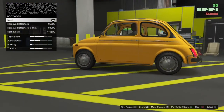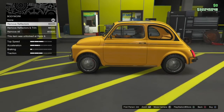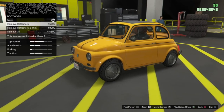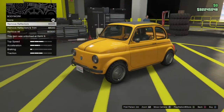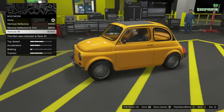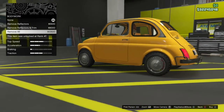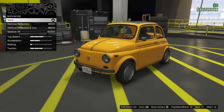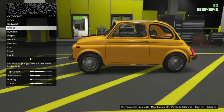Let's get into the customisation. We'll slap on full armour. Then for body upgrades, we can go for none, remove reflectors, remove reflectors and trim — which removes the stripe on the side and on the bonnet — or remove all, which also removes the little chrome strip at the bottom. I actually like all of it on the vehicle, so I'm going to leave it on.